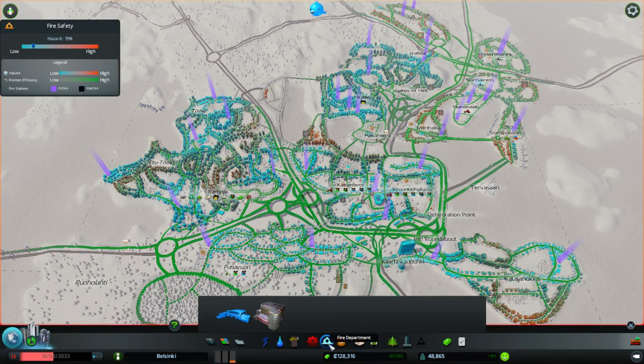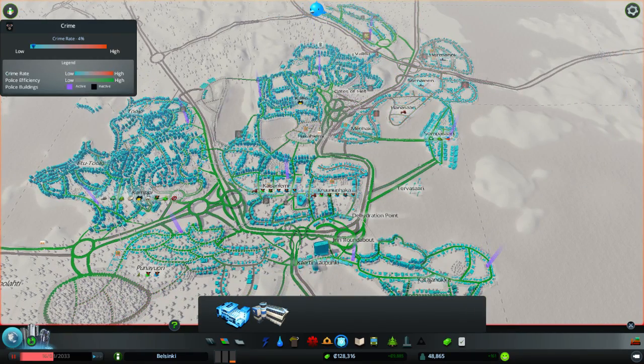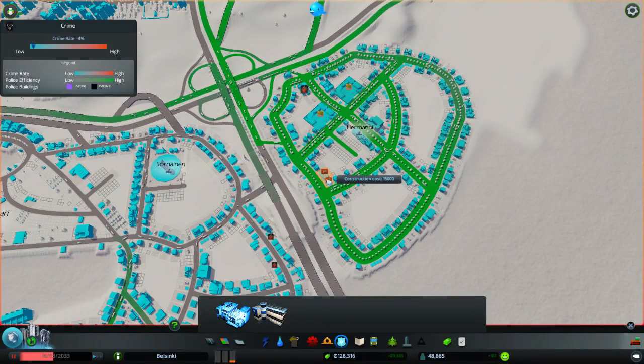Those areas are bad for criminal activity of course. And also if a fire department cannot get to some part of town due to bad road planning or just being too far away, it's not really good. The police station is the easier way to show — there's an area here so when you place a police station, you see this road suddenly turn green instead of the gray it normally is. And we can place it there and there's a wave of happiness which comes from having police and other services.